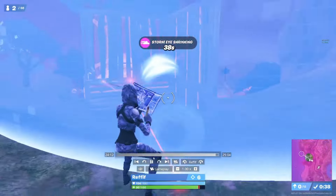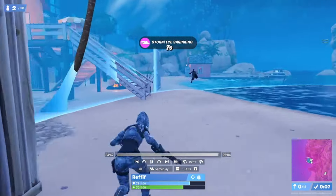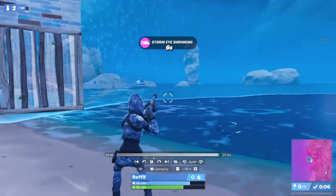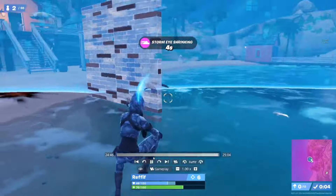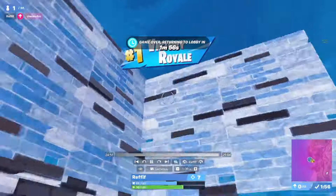As you can see right here, it's a lot harder to get in than to push people out of the zone. Sometimes you can also just let the storm do the work for you — I was pressuring him and he was stuck in the storm, and that ended up being the thing that killed him.